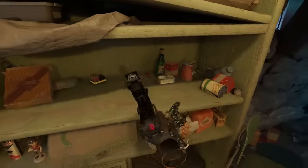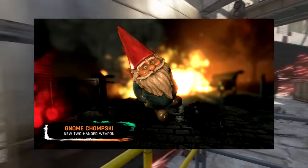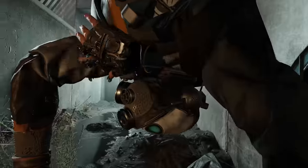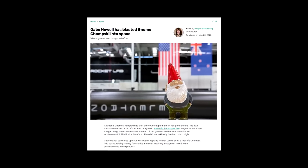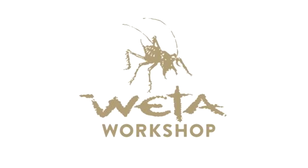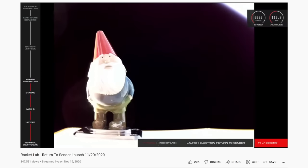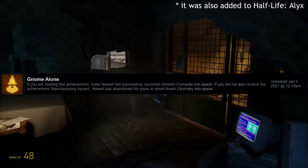First, as part of a promotion with Left 4 Dead 2, Gnome Chomsky appeared in Dying Light as a weapon on October 27, 2020 — it's a different model, but take what you can get. And second, on November 20, 2020, a 3D printed replica of the Gnome Chomsky model was actually loaded into a rocket and launched into space in real life, as part of a collaborative charity event between Valve CEO Gabe Newell, prop company Weida Workshop, and a space satellite launch service called Rocket Lab. Gnome Chomsky's liftoff was broadcasted live to the world: 'And there goes the fairing, and welcome to space, Mr. Gnome Chomsky.' After it was complete, a commemorative achievement called Gnome Alone was added to the Steam versions of Left 4 Dead 2 and Half-Life 2 Episode 2.